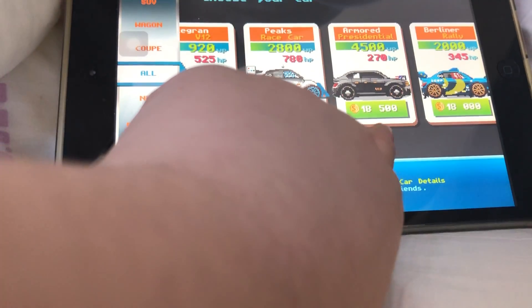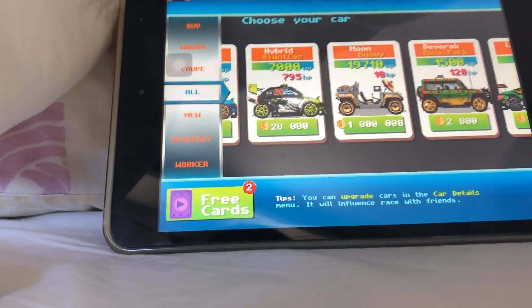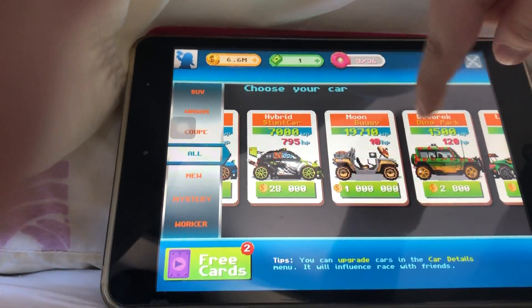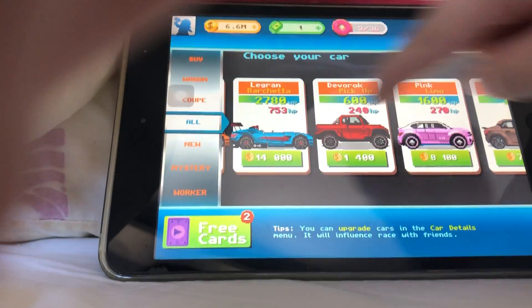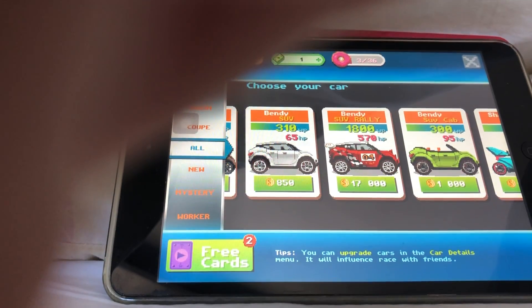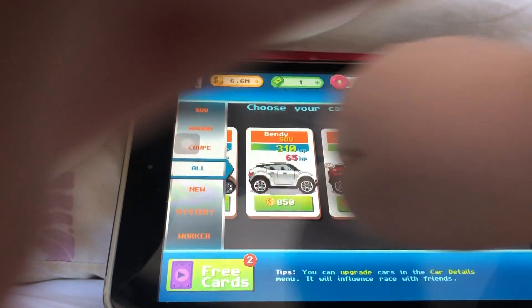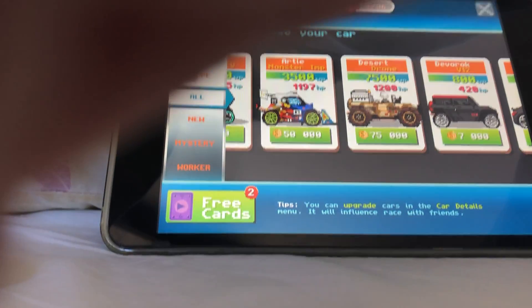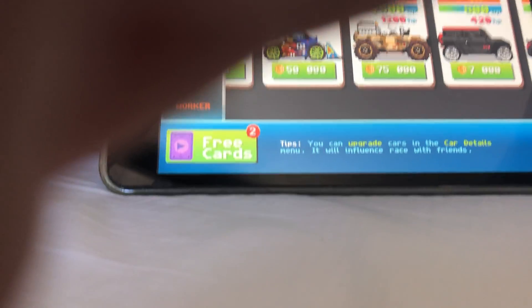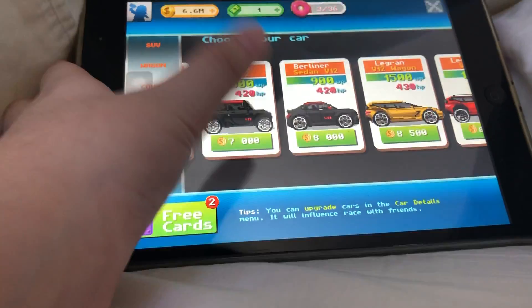Look at all those cars — there's a boat, there's a presidential car, and I have the moon buggy. The moon buggy costs a million and it's so cool. My brother wants me to build two of them. Some of the cars were on the other videos.